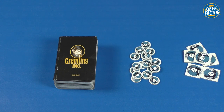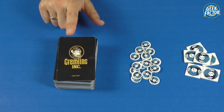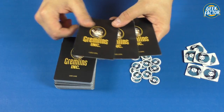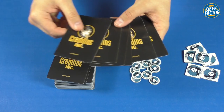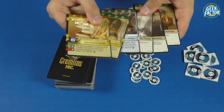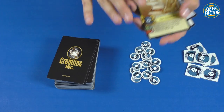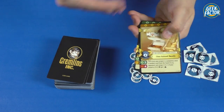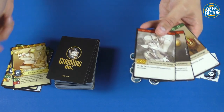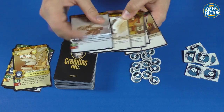Apart from the victory point tokens, which we set aside, we have one deck of cards. Before each game, give this deck a good shuffle. After that, hand out six cards to each player. Once everybody has six cards, they look at them without showing them to the other players. Once you're familiar enough with the game, you can do a mulligan — discard any number of cards and draw back up to six.